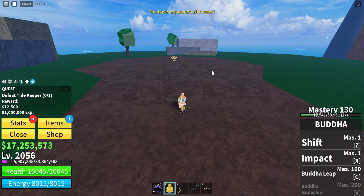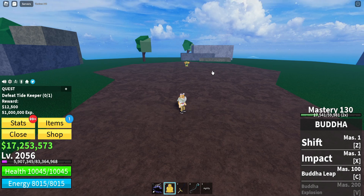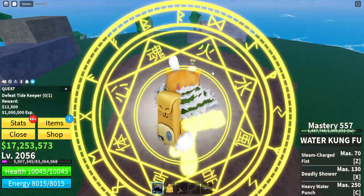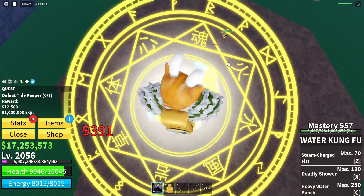And there he is. We are going to go ahead and defeat him. He does summon a CB, so if you can't fight him with the CBs and that's too hard for you, just reset — the CB should despawn. Then you can kill him pretty easily, especially if you have Buddha, then he shouldn't be hard at all.